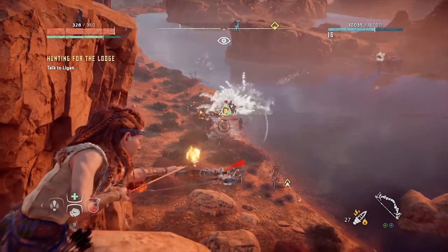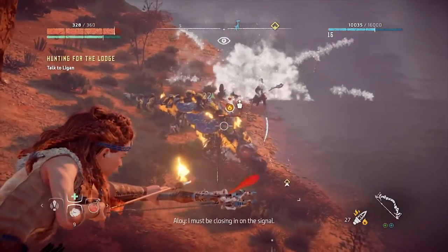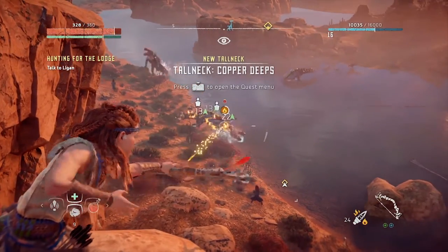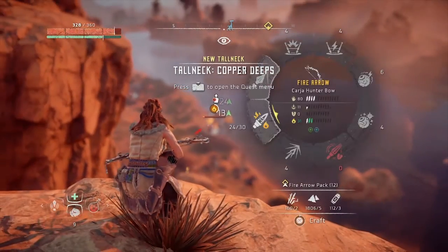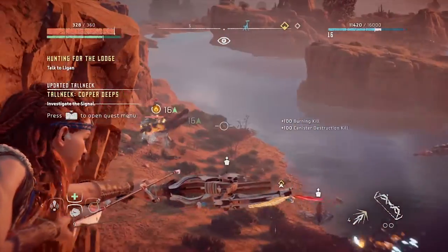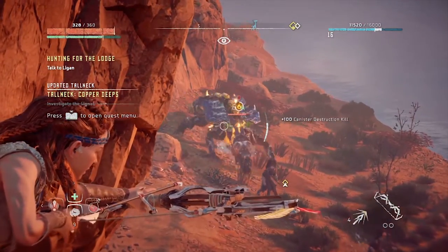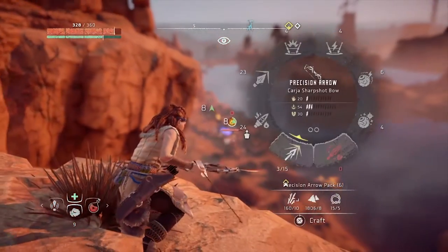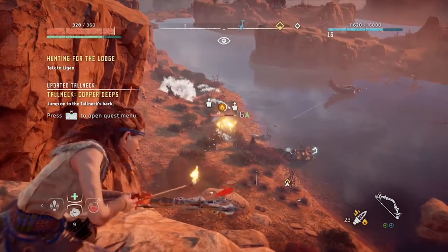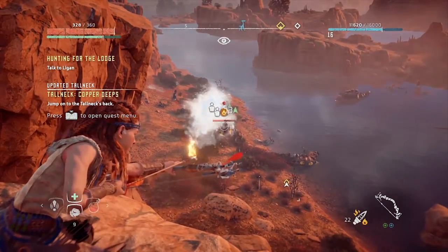As you saw there, I erupted the blaze canister on its back — that's what you're going to want to aim for whenever you're facing these guys. You're going to want to try to explode the blaze canister located on its back. That is extremely important because it causes maximum damage and it really speeds up the process of killing the Snap Maw.